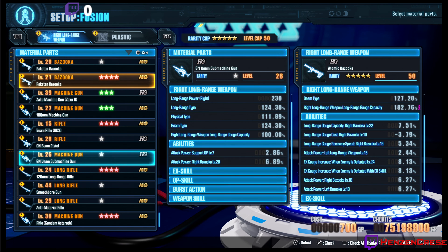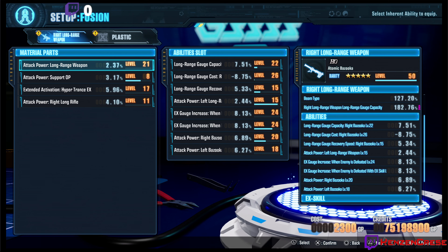Now I just got to find it again. Let me make sure. Our right cost gauge is at 10. So we're going to hit — now that we have two parts selected — we're going to hit Triangle. This is going to bring us over to the page where we can move stuff over to replace our different abilities.